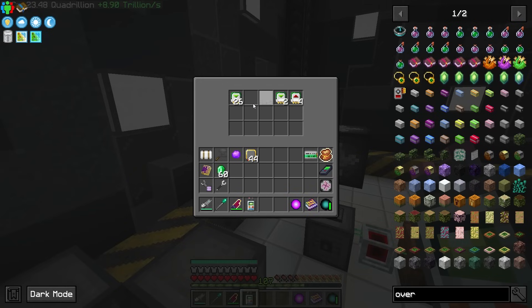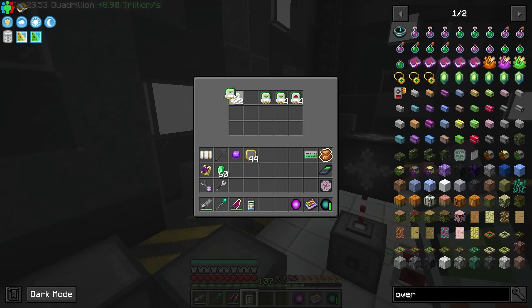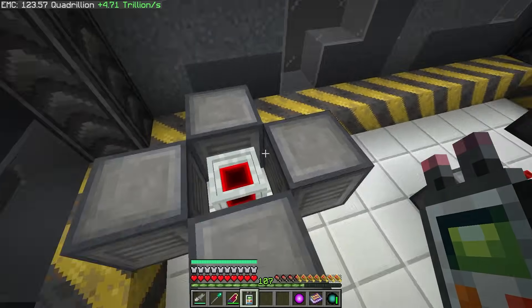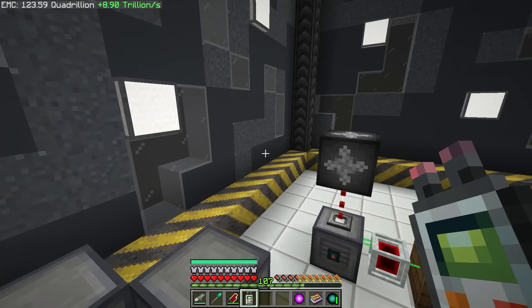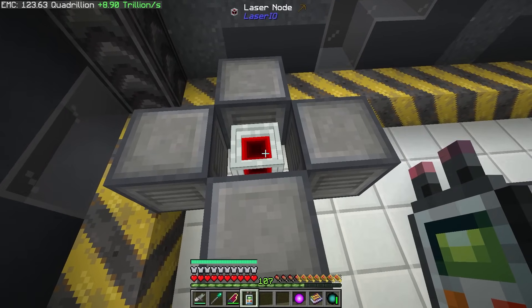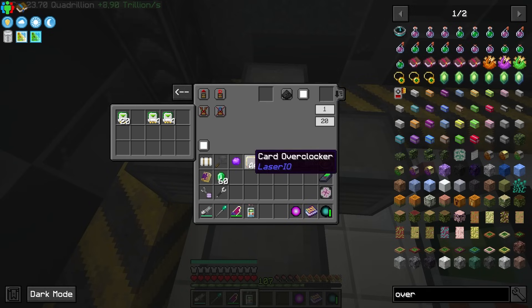I also need four insert cards that are going to insert back — and if you remember we set that to priority one. Then I need four more insert cards that are just going to be left alone — these go into the barrel we're going to put down in a little bit. I'm going to have to figure out if I need four extract cards, but for right now I'm going to have one extract on each of these, placing that in each one.